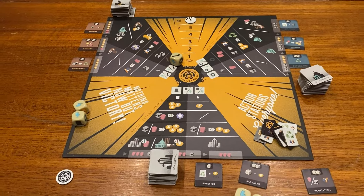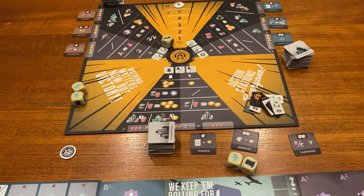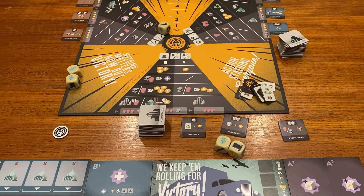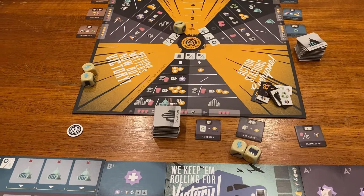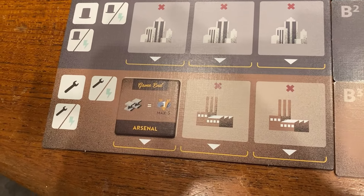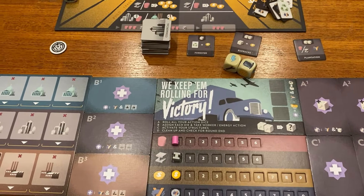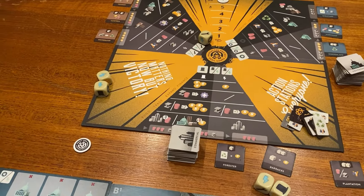In a solo game you don't get any of these cards — corporations, companies — that everyone gets at the start of a multiplayer game that you can activate or try and do as special actions. We also aren't using the government grant cards, which give you a game-end scoring goal. Instead, what you get is one of the buildings randomly given to you that has a game-end scoring thing on it, and it blocks one of your building spots.